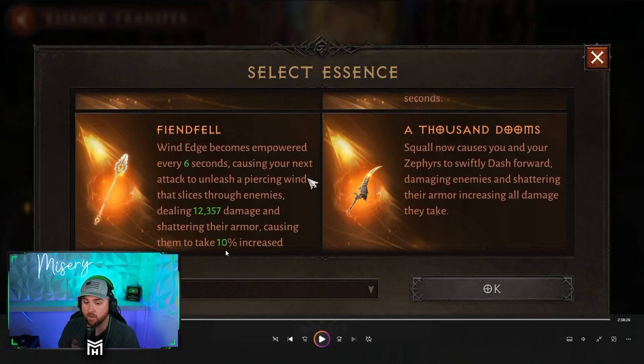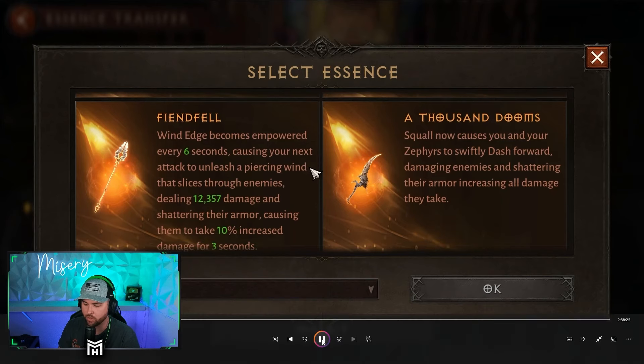Wind Edge becomes empowered every six seconds, causing your next attack to unleash a piercing wind that slices through enemies dealing 12,357 damage and shattering their armor, causing them to take 10% increased damage for three seconds. Squall now causes you and your Zephyrs to swiftly dash forward, damaging enemies and shattering their armor. Squall you can trigger on demand, where Wind Edge is every six seconds — good for PvE and constant attacking, but Squall is better for PvP where you control when you get that buff.